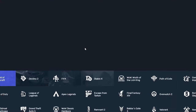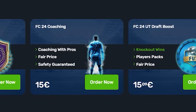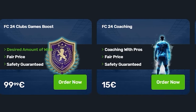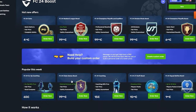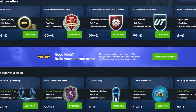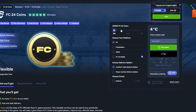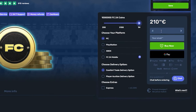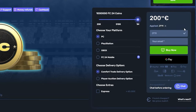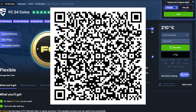FC24 is here and SkyCoach has all your needs covered — from squad battles, champs qualifications, draft boosting, coaching, and coins. The service is fast and reliable; you'll get your coins, boosting, or coaching in a matter of hours. Head over to skycoach.gg and use code JT11 at checkout for 5% off. Check the QR code on screen for their mobile app.